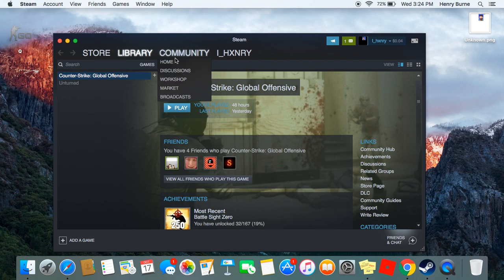So today I'm showing you guys how to get custom crosshairs on Steam, Counter-Strike Global Offensive. So what you want to do is go to Steam Community right here.